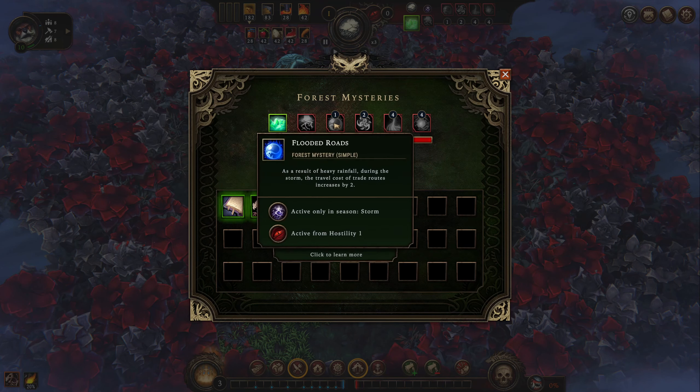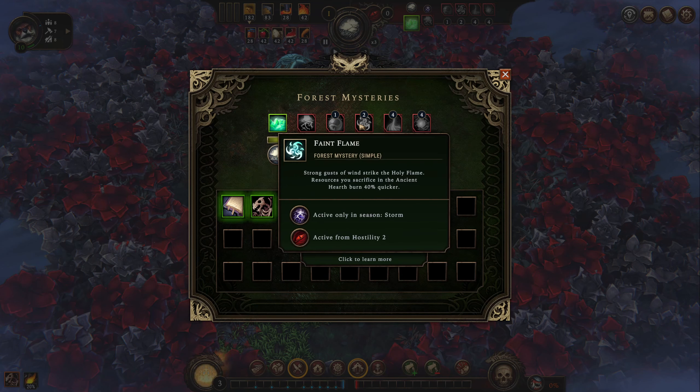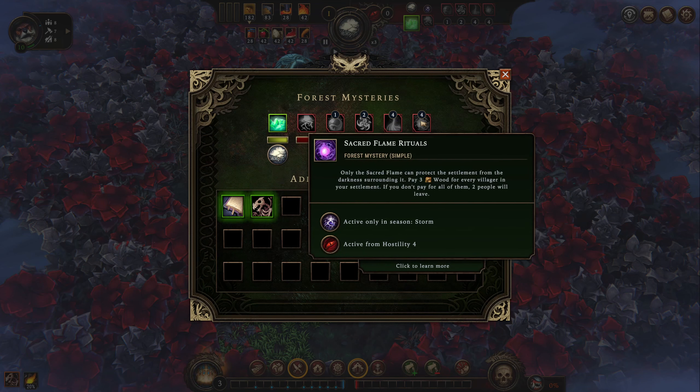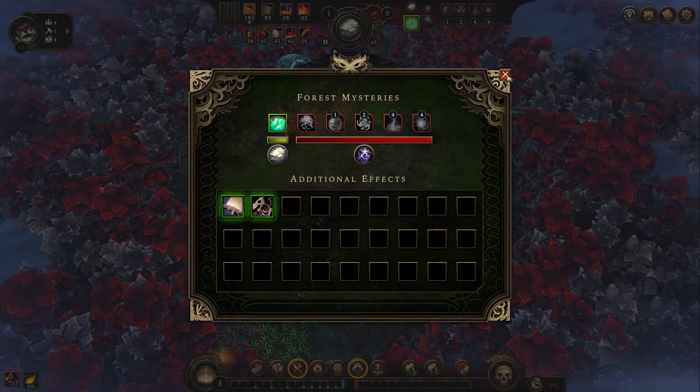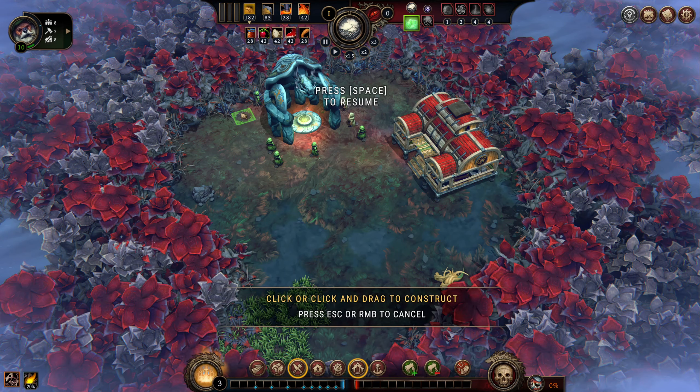Our detriments here are: trade routes are more expensive during the storm, stuff burns quicker during the storm, and then once we get to four, favoring is unavailable. Also pay three wood for every villager or people will leave. So we want to stay away from four as much as possible, but it's not the end of the world if we get to that point.